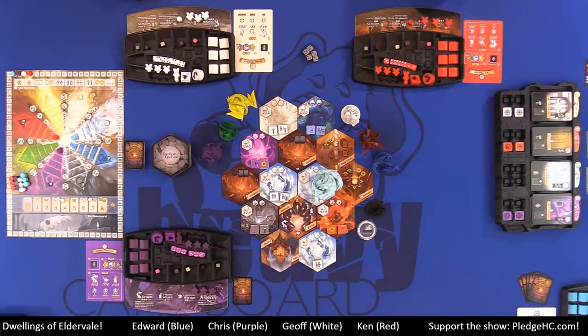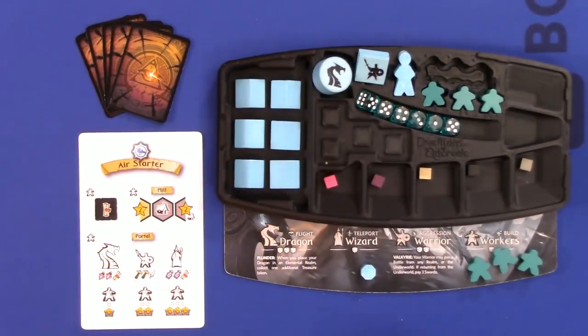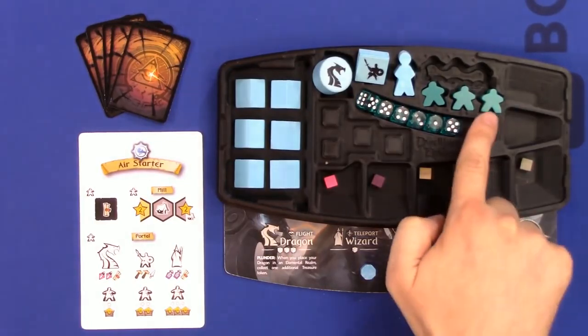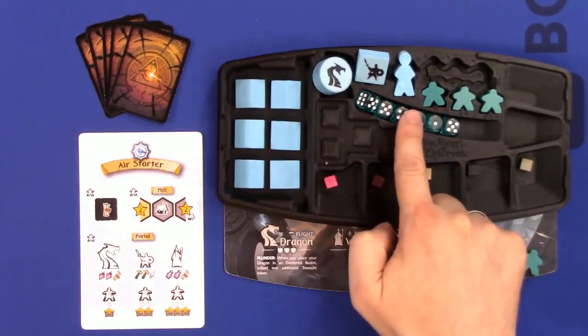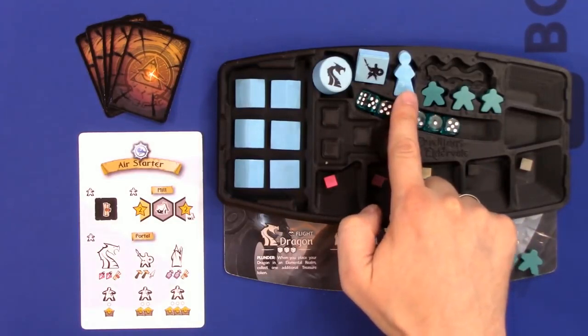I'm not going to go over final scoring quite yet. On a player's turn they have two choices: place a unit or regroup. Every player has four types of units: workers — three unlocked so far, with three more available via a portal — plus one wizard, one warrior, and one dragon.